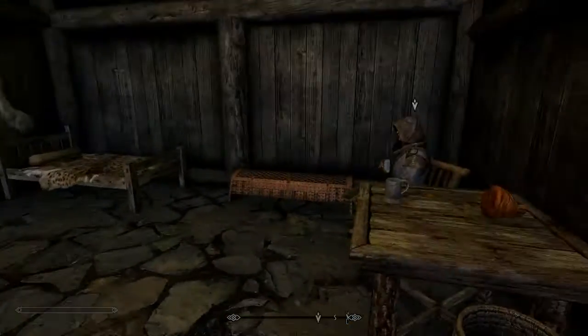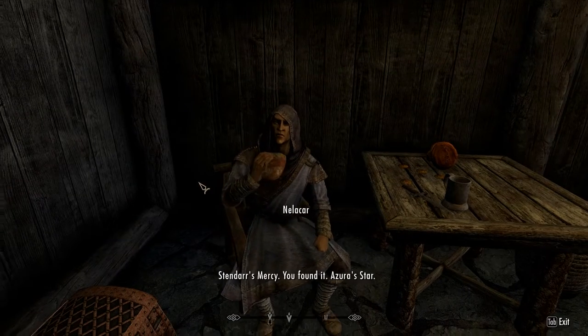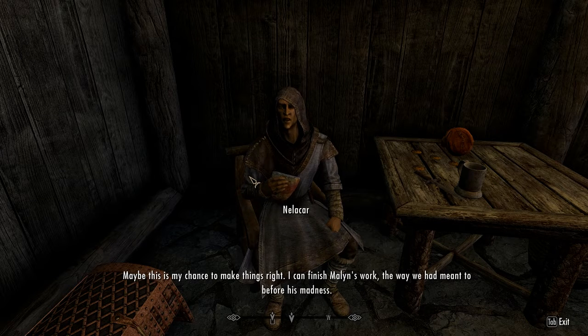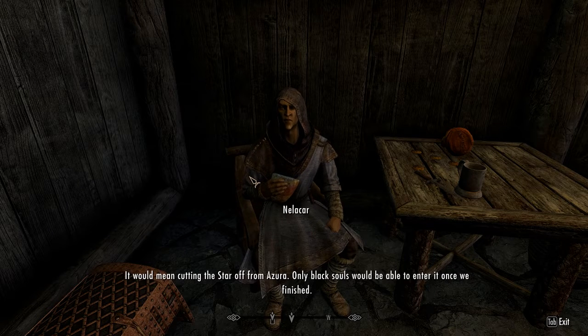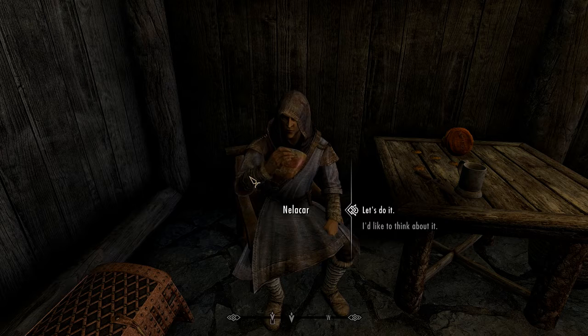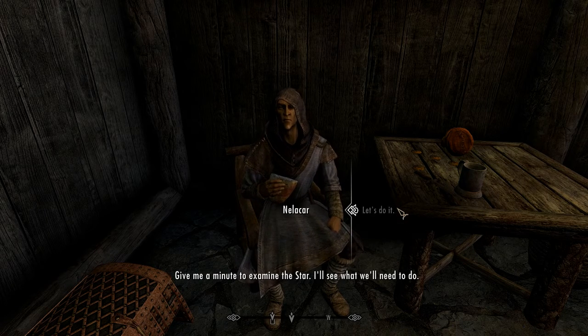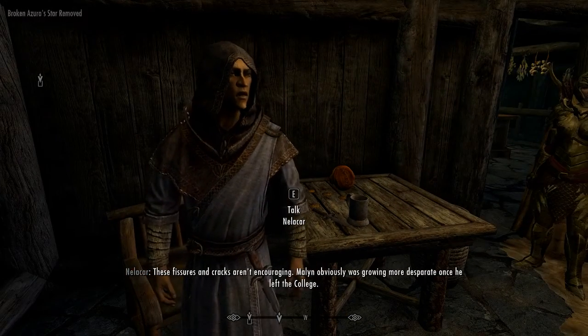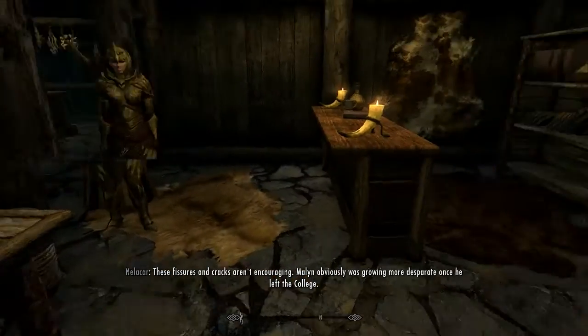Good morning. Stendhal's mercy — you found it! Azura's Star! Maybe this is my chance to make things right. I can finish Malin's work the way we had meant to before his madness. It would mean cutting the star off from Azura — only black souls would be able to enter it once we finished. These fissures and cracks aren't encouraging. Malin obviously was growing more desperate once he left the college. He actually managed to trap his own soul inside the star, but it's falling apart — it needs more and more souls to sustain itself. I can't fix it while that fragment of him is inside.